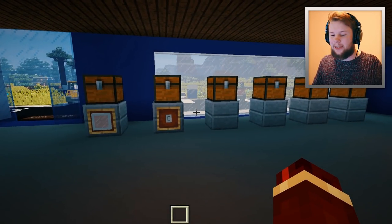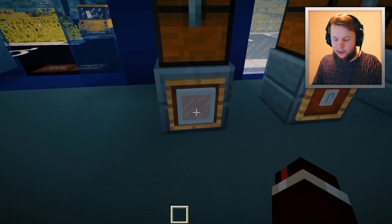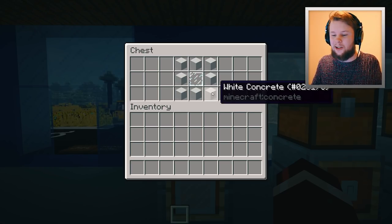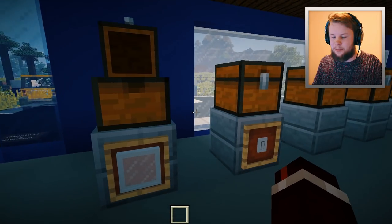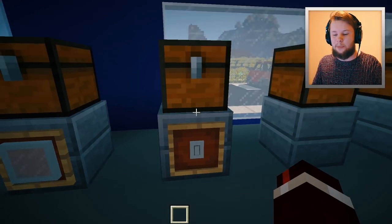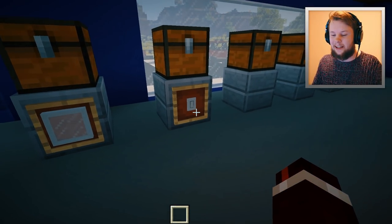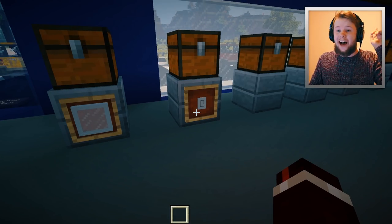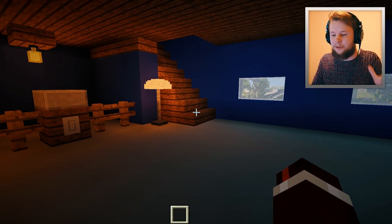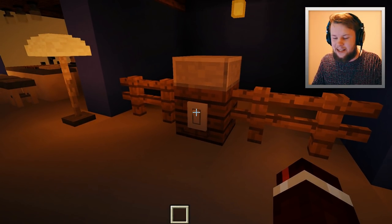Behind us here I've decided to do something a little different. We're going to lay out all the furniture, and as you can see we have the modern window above a chest which contains the crafting recipe. To craft the modern window you use white concrete and a glass pane in the middle. The one we're looking at today is the light switch, and to craft this it is as simple as placing a lever in the middle and surrounding it with white concrete. That is how you get the light switch.